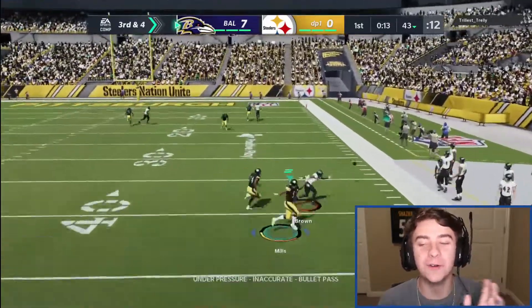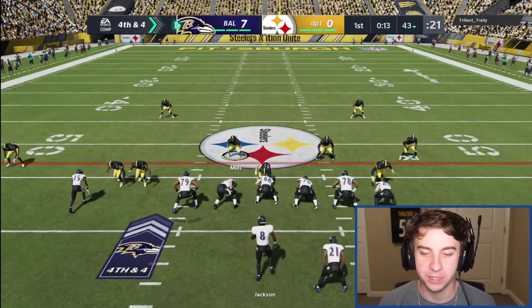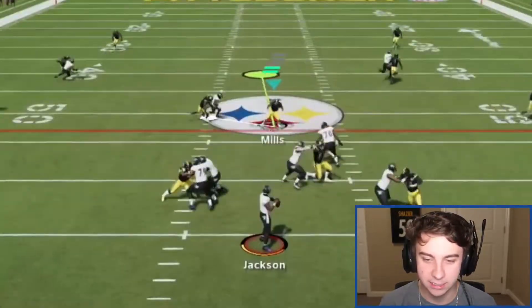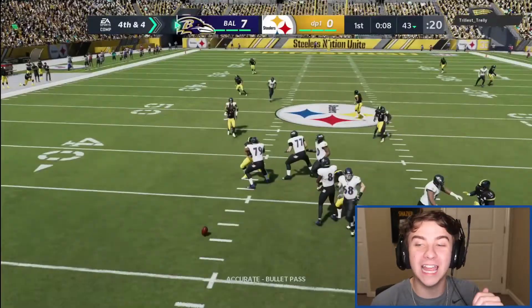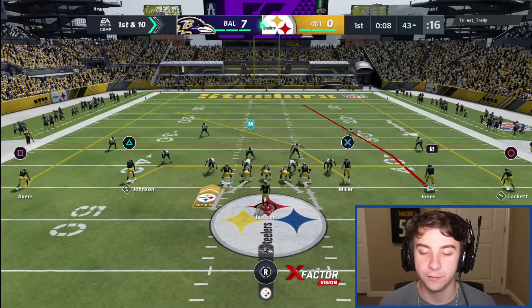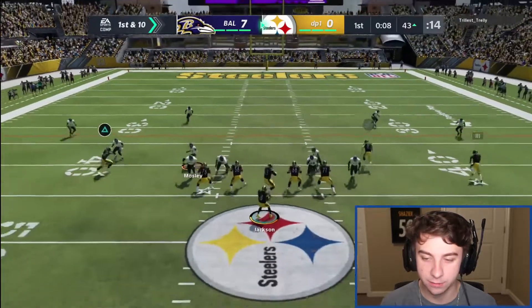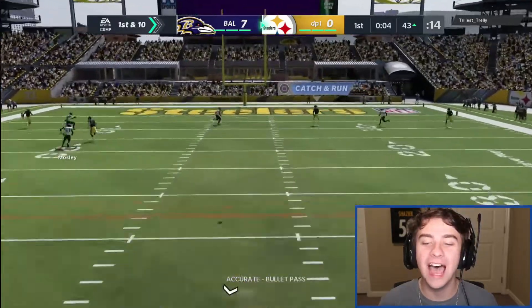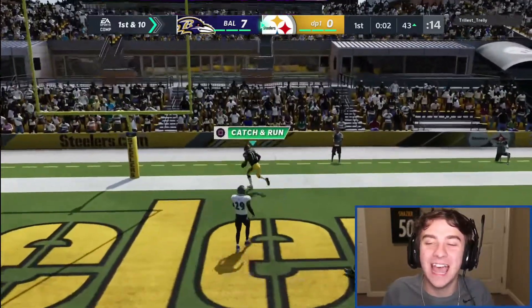He overthrew it. Fourth down. If he honestly runs the ball up the middle, he could easily have the first down — I only have three down linemen. That's his stupidity for not doing that. Jackie on blood with the swat! For some odd reason people do not know how to cover this. We're going to try to hit it over top — yep, we have Julio wide open. No one knows how to cover that.